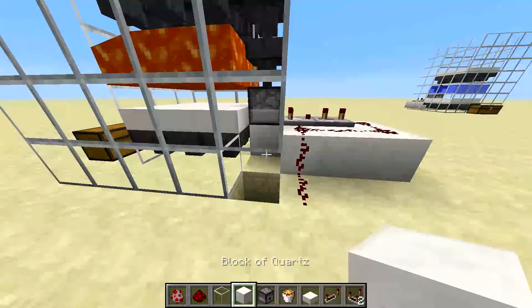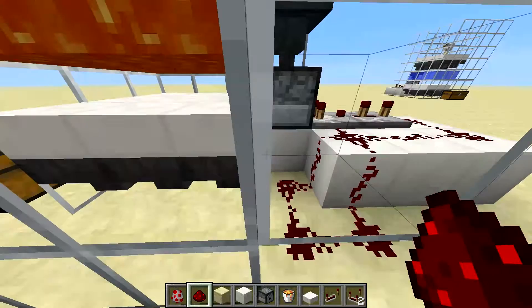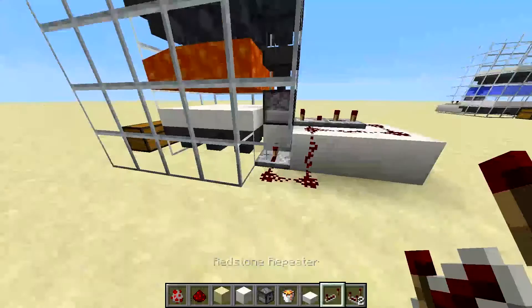We need a solid block under the dispenser to feed the redstone signal in there. We also need to put a repeater there. And I believe we're done.